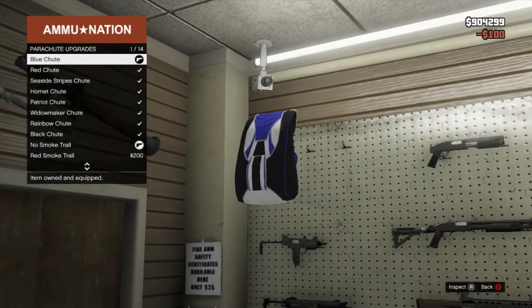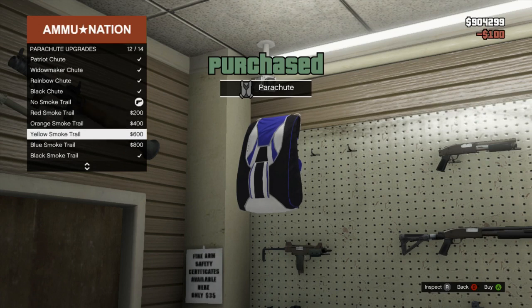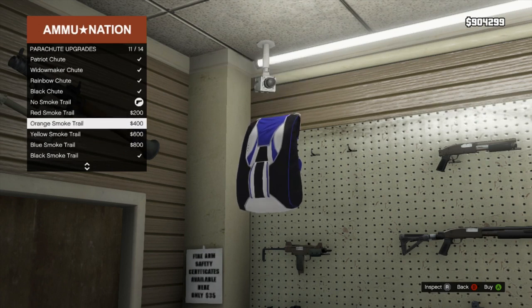First things first, come to Ammo-Nation and go to the guy behind the counter, then go to the weapons wall. In the very top left corner you'll see your parachute. You can see all your colored smoke trail options here, but today I'm going to be using the orange one as the example.